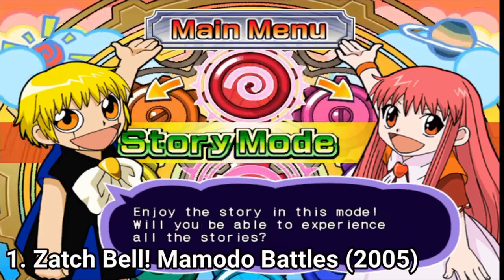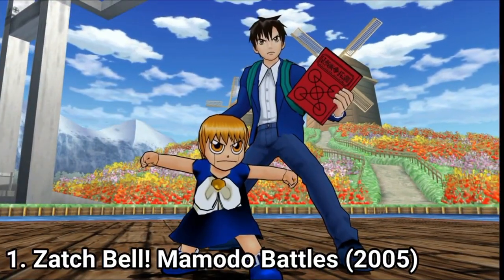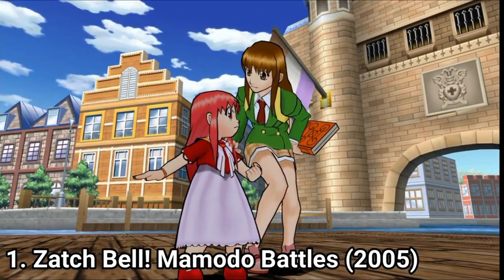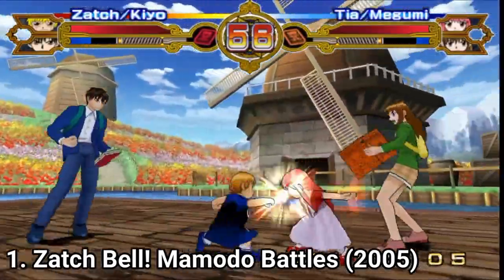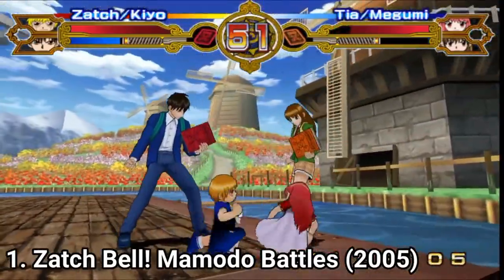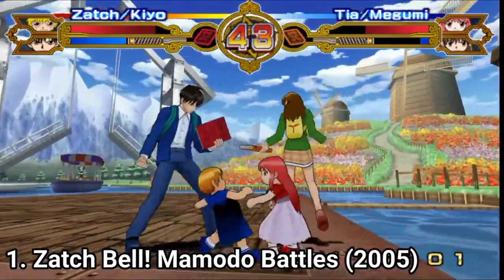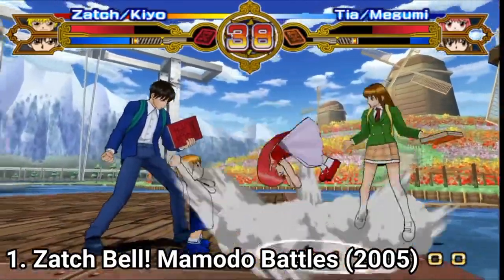The Zatch Bell games are basic fighting games. Even if the presentation is unique and seeing a grown up and a puppet on screen might look like a unique game, in gameplay the fighting is still basic. The people don't really do much in the first game, aside from walking along with the puppets called Mamodos. The Mamodos are the fighters in the game. You can mash one button to perform melee attacks, another to cast ranged spell attacks, and if your special meter has filled up, you can hold one button to unleash a special attack that is so strong that it can make you almost win the match.